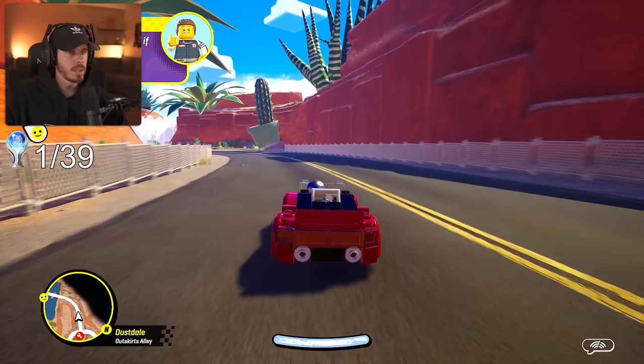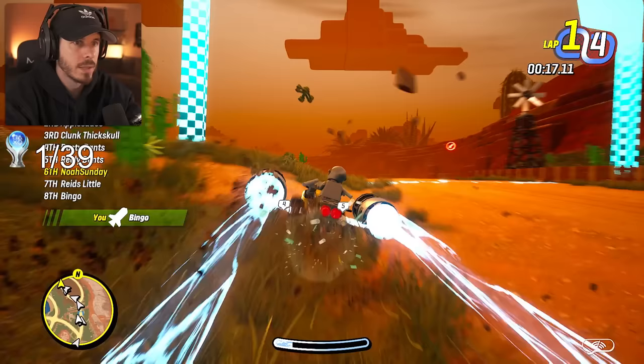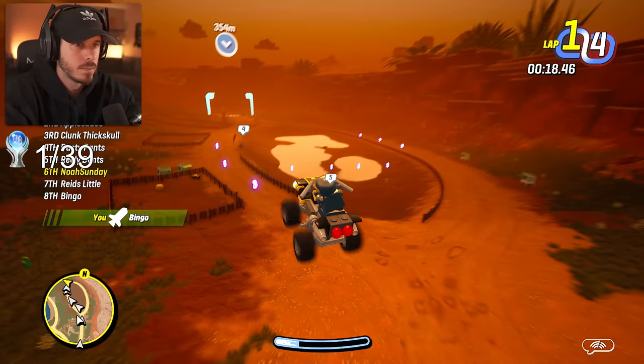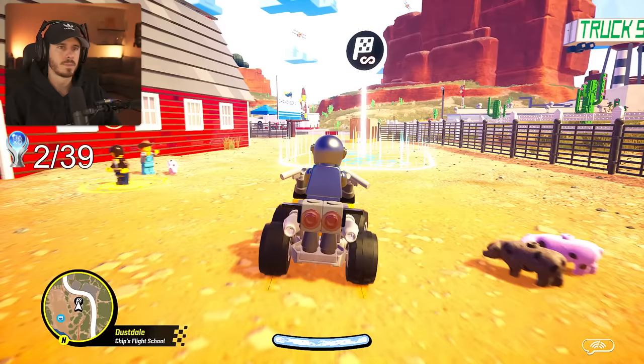We drive into town and immediately have a brand new rival, Chip Hauser, so we take him on in a race. During the race, we unlocked our second trophy for just simply driving around Big Butte County in story mode. Afterwards, we unlocked two more races, but we did have to be level 4 in order to start them, so at this point we had nothing to do besides drive around the open world and level up a little.